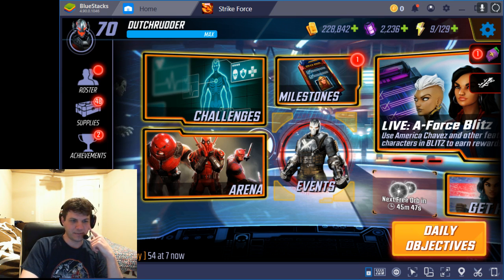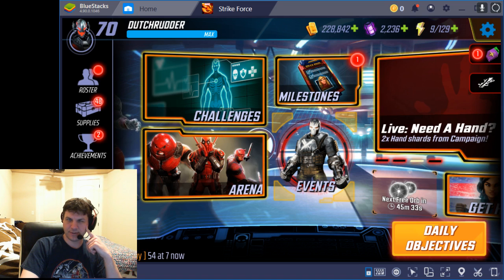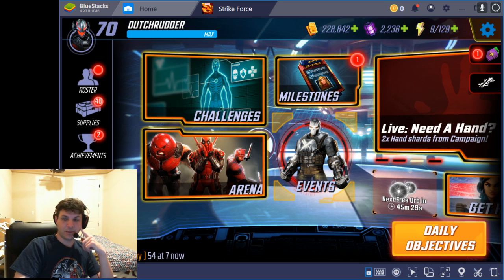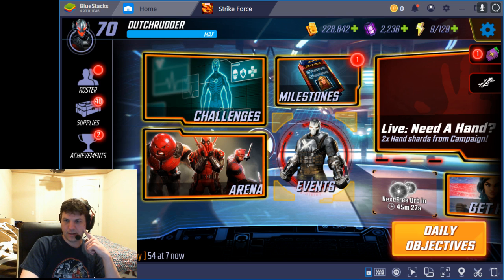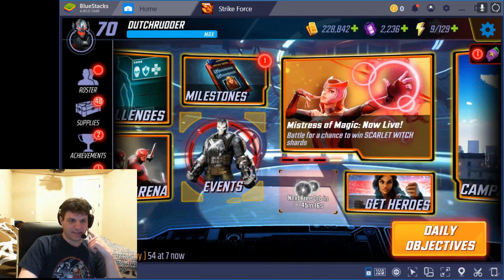I'm really trying to get about 30 to 40 shards for each double drop, and then I should be okay. We've got about 13 days until Phoenix starts, and we should have one more double drop next week for hand assassin. So I'm waiting to see how that goes, and hopefully I'll be at 6 stars by about that time with the next double drop coming. All right guys, take care.